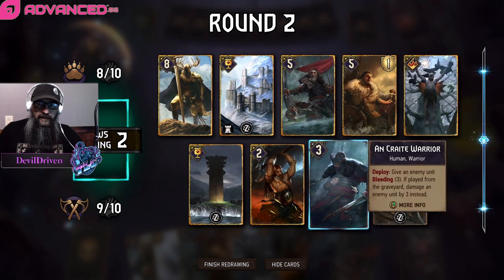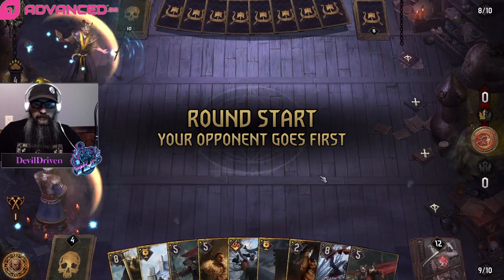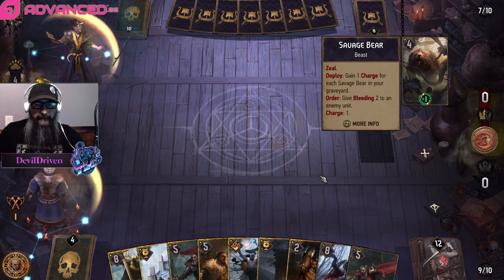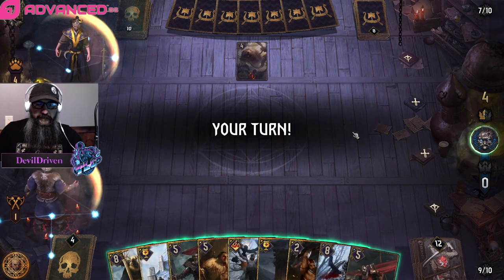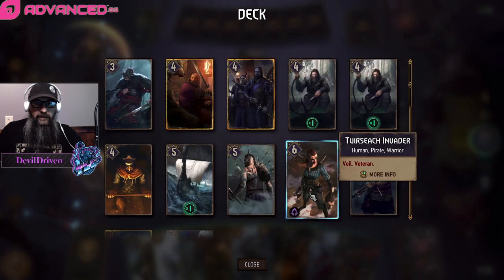Dropped a warrior - yeah there's really nothing that we need to deal five damage to in this matchup. That was really good. So he's just going for carryover - this is the old school list with the Savage Bears. What raiding cards do we have left in our deck? Champion's Charge and War Clans, that's it.